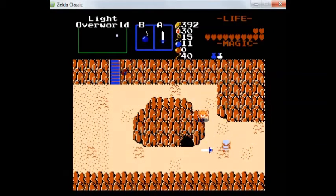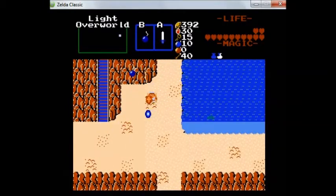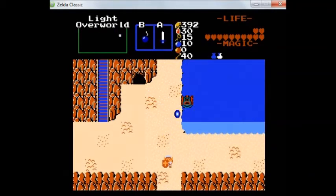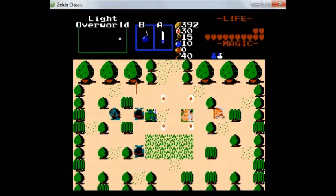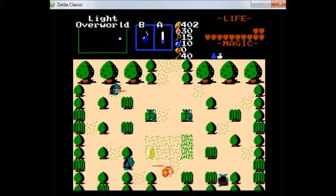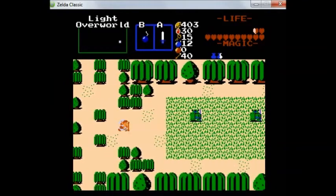The Blue Ring cuts your damage in half — or rather, cuts the damage done to you in half. Another shot up here. More money. I don't know if it's showing well in the recording, but normally the Armos flash a bit before indicating they're going to move.